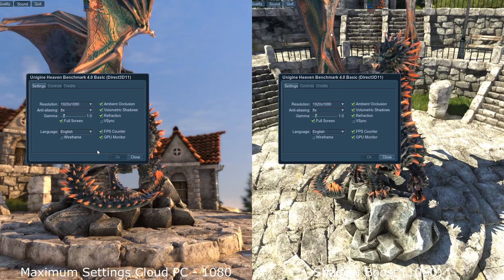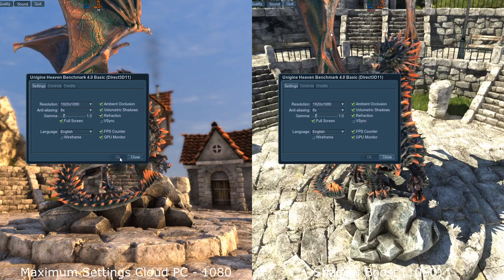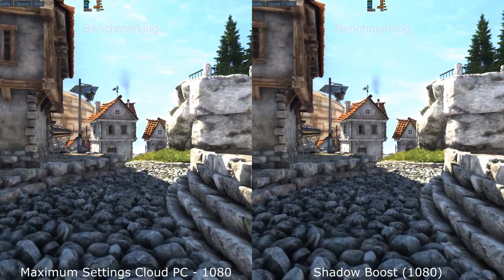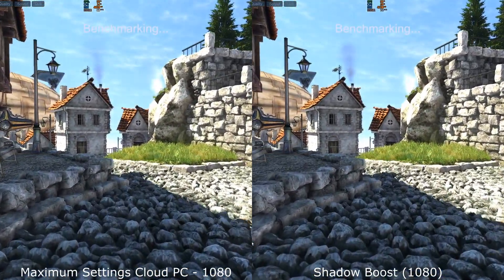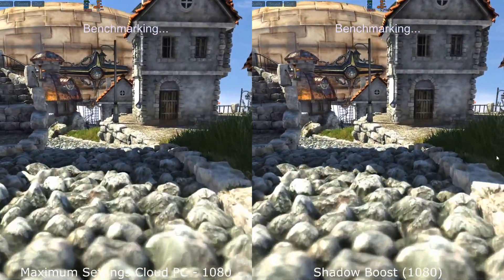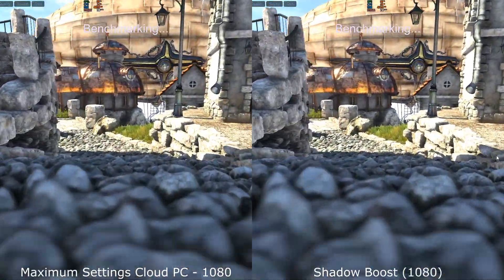Moving over to the Hero test for the GPU side, you can see that it was set to 1920x1080 full screen, all on Maximum Settings with V-Sync disabled. As we go down through the cobblestones, you can see a little bit of stutter on both sides, but both are holding into that 70 frames per second.